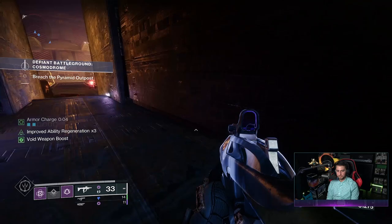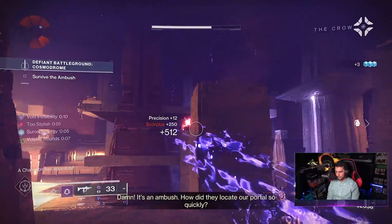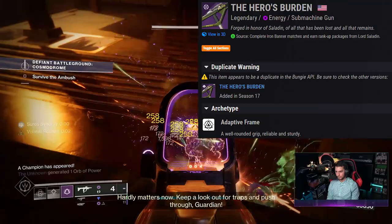Welcome back to some more Destiny 2 Lightfall. In today's video we're going to be going over a god roll guide for the Hero's Burden Iron Banner SMG - going over the perks, the stats, then getting into some PvP gameplay. The Hero's Burden is a legendary energy submachine gun that does void damage.